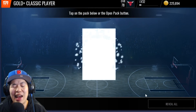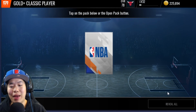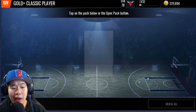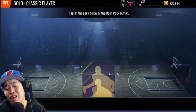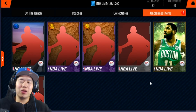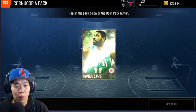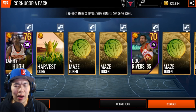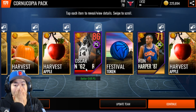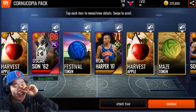Let's also show you guys the classic lineup packs — some people might want to open those. The cool thing is you can get any classic lineup player, and there are a lot of elite classic players. We also have a Cornucopia pack we got for free — let's open it and see if we pull anyone from the update team.